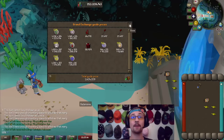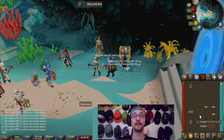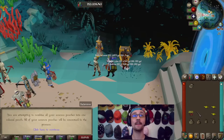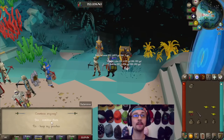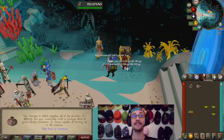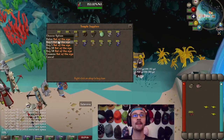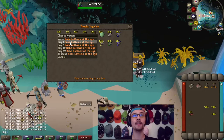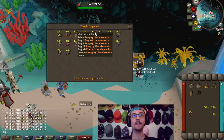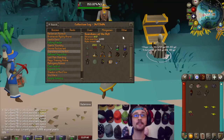Before checking the collection log, I first use the abyssal needle on my pouches to create the colossal pouch. Then we trade with the apprentice to buy the full outfit. Now let's check the collection log and see what we're still missing.